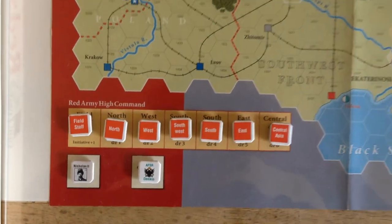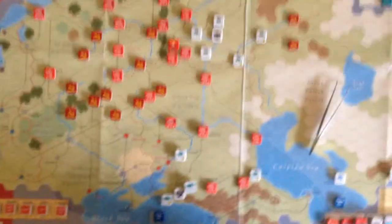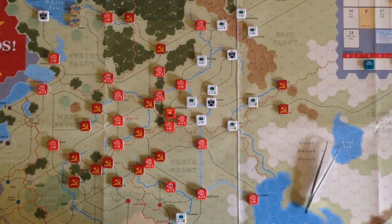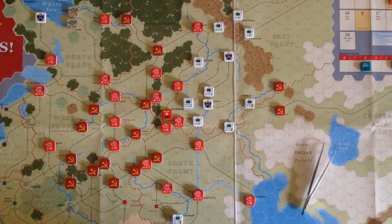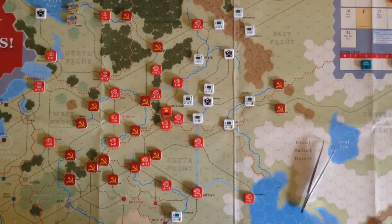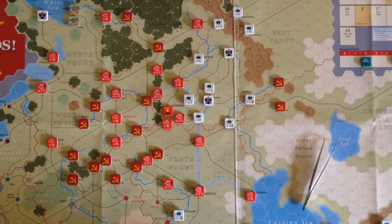At the beginning of the game, white forces roll a d6, and if you roll a 1 out of 6, the Czar is actually alive and was not killed by red forces — he's actually rescued. That allows you to automatically rally one white unit on logistics turns, which is a huge benefit. Otherwise, you have to roll a die and get a 1 or a 2, which can be very difficult.